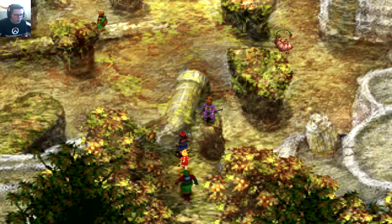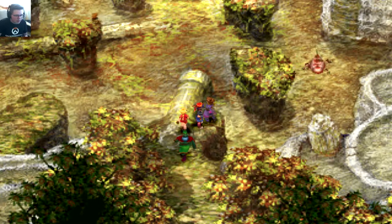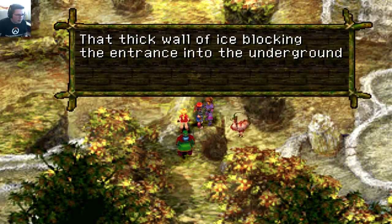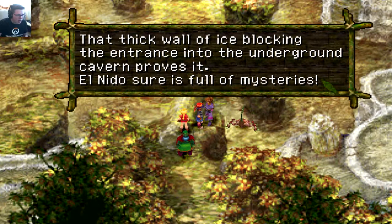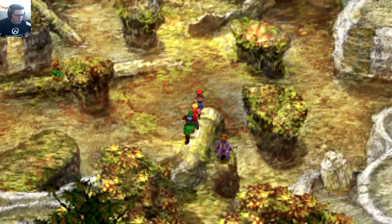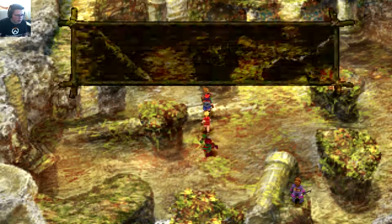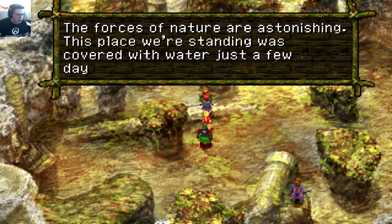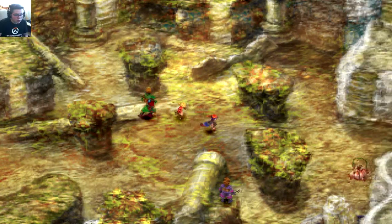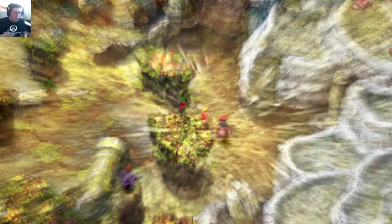The water dragon doesn't seem to be here. According to the fairies, there's a thick wall of ice blocking the entrance into the underground cavern. Maybe it lives here but is stuck behind that ice wall. Apparently just a couple of days ago this place was covered in water, which is kind of weird.